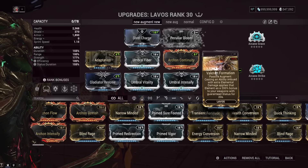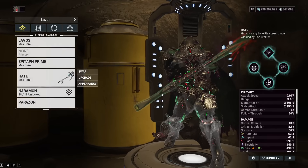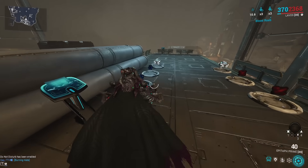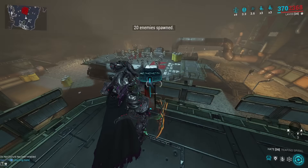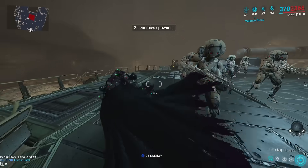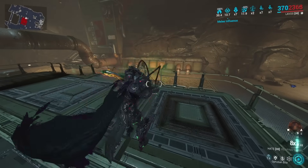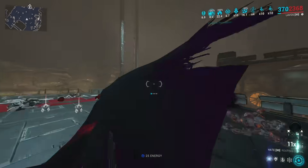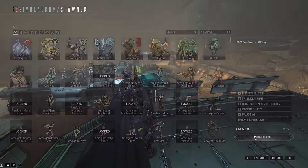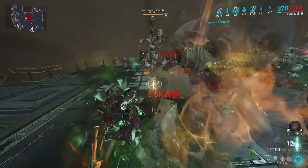Since Lavos's ability becomes the elemental mod for the Hate, we can't make the projectiles do fire and the base hits do electric separately — we have to force it to do electric and heat together. Modding for gas-electric, we use Melee Influence normally, then cast Lavos's ability to add fire and electric procs. Getting into Incarnon form, then using Lavos's snake slap to get fire and electric — these guys are on fire, electric, and gassed, so they're pretty much just super dead. Lots of DOTs, and Elementalist is on here too for even more DOT increase.